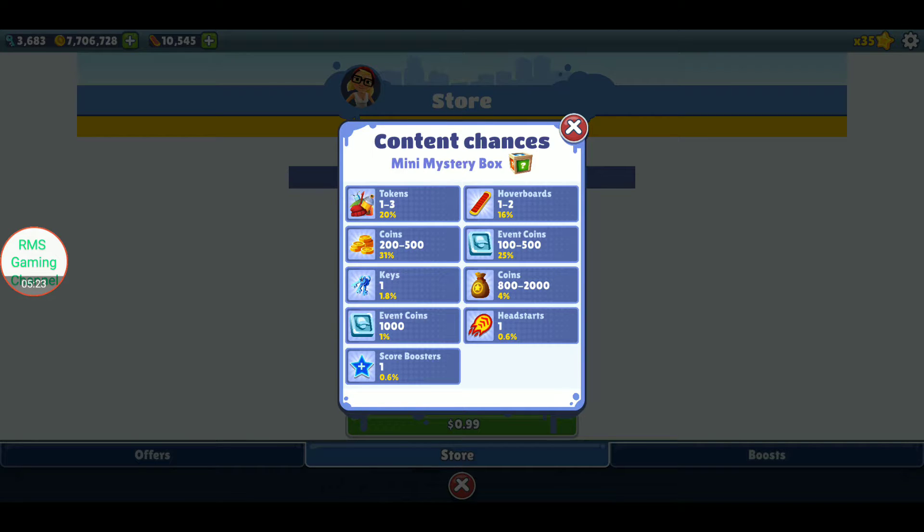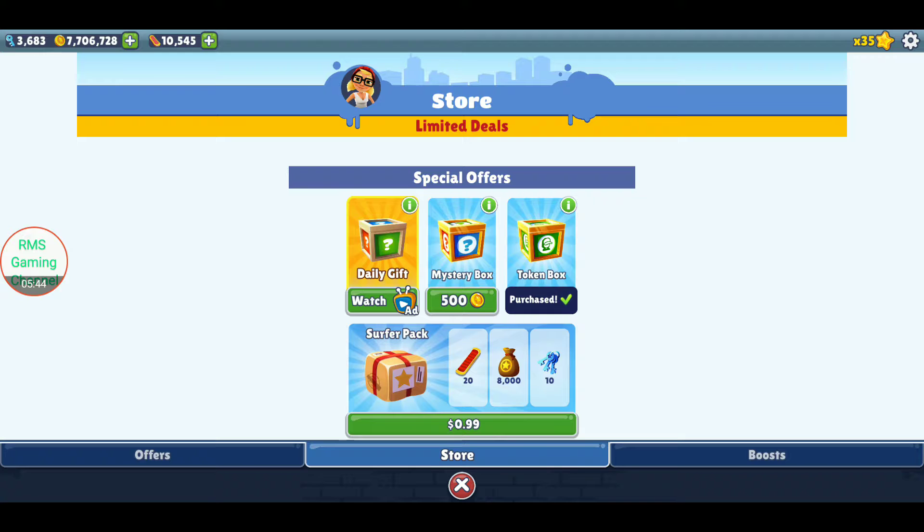It's actually possible to get event coins from mini mystery boxes — I didn't know this. Maybe what I could do is watch a video to get a super mystery box and check the prizes for that. It's actually possible to get event coins from mini mystery boxes; this is the first time I discovered this.